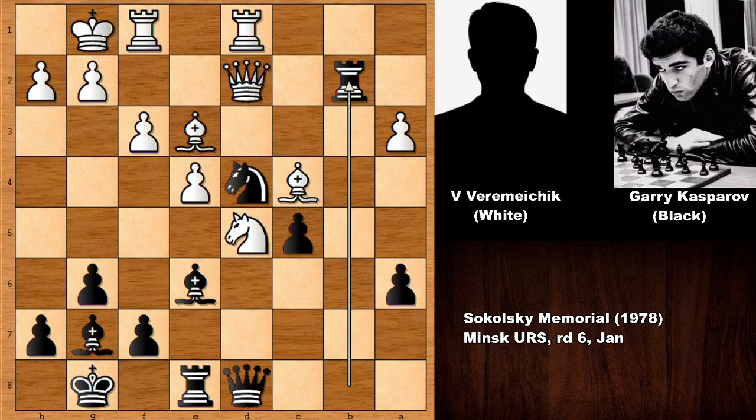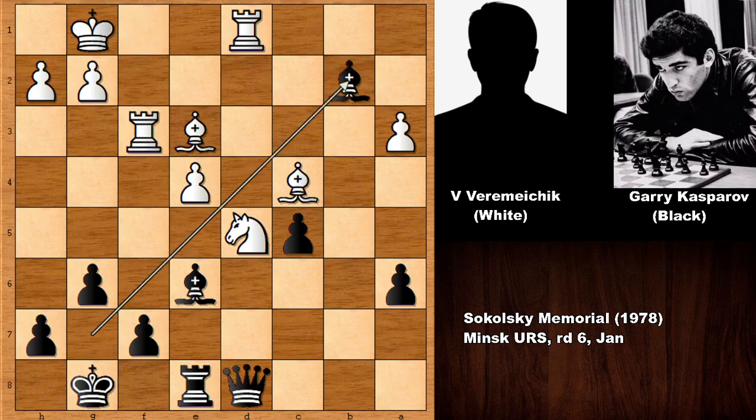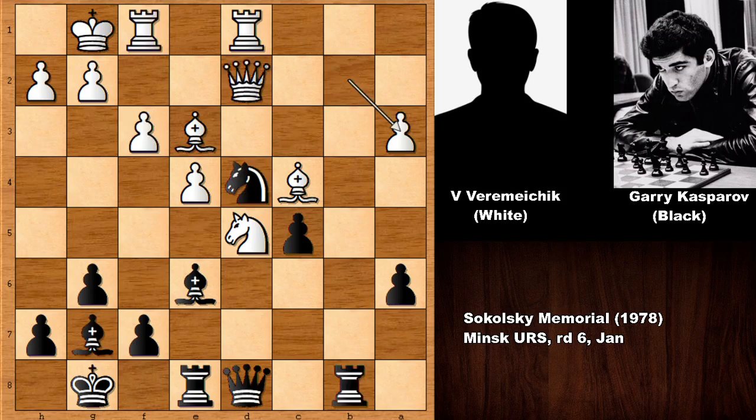Rook to b2 by Gary Kasparov — another beautiful move, stunning tactics! We have queen to d2. What happens if capturing the rook? If queen takes on b2, then knight takes on f3 — that's a discovered attack on the queen. Rook takes knight, bishop takes on b2, and this is all over for white. So capturing the rook is not possible. We have queen to d3.